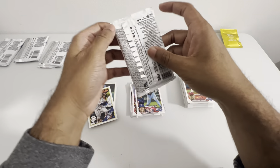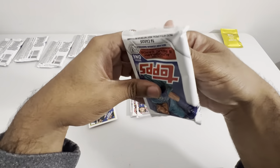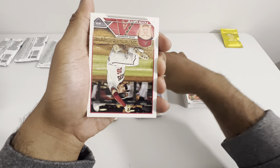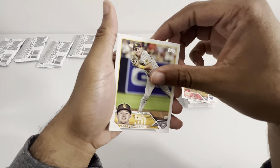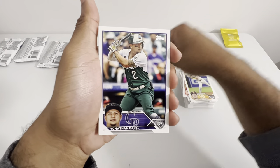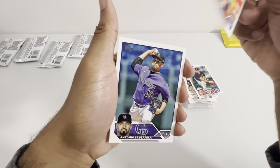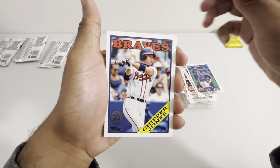Next pack. Please no more Astros. Josh Bride. Smith. Brady Cornworth. Another Vinny. Yonathan Daza. Tuve. Antonio. And a Chipper Jones. Okay, I'll take that.